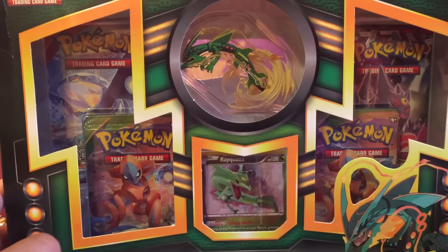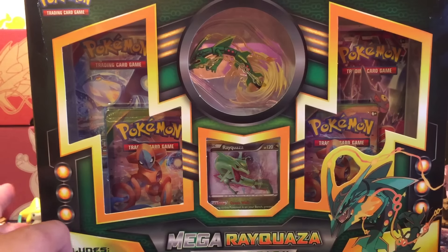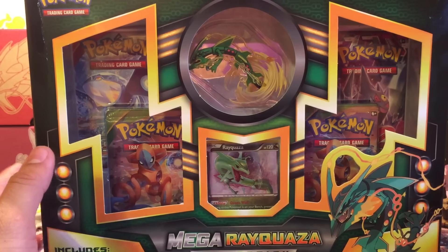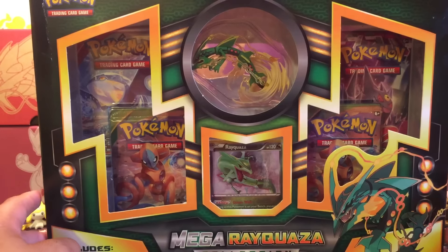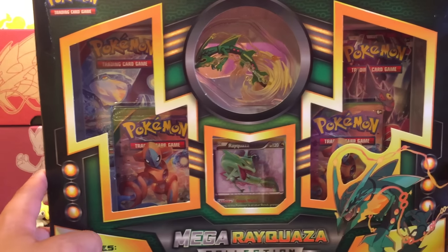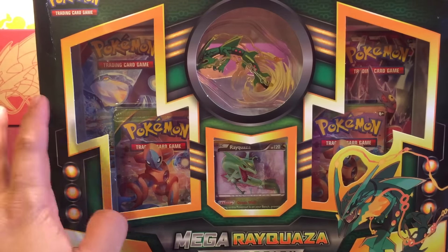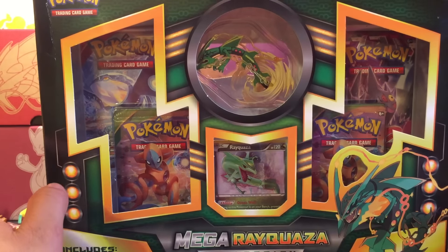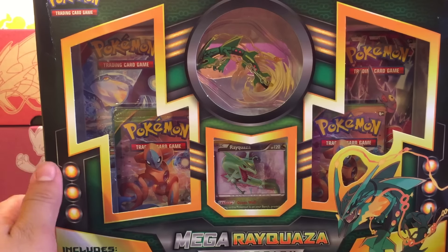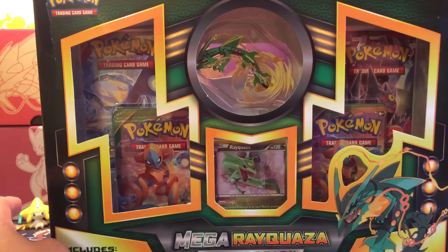This is versus Booster Kings. I asked Booster Kings if he would like to pack battle, since me and him could not go head-to-head in the MILPB — we were in two separate conferences, so it wasn't really possible for us to battle unless we both won a lot. We didn't do too well in the MILPB, sadly. I think Lucky Green was the one that ended up taking it. After I didn't win, I hit up Booster Kings and asked him for a pack battle, and we agreed on this Mega Rayquaza box.